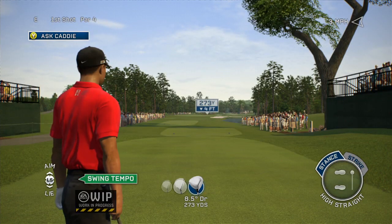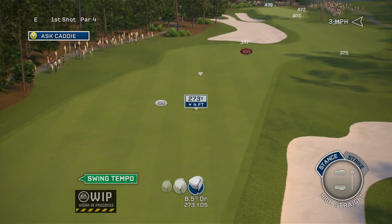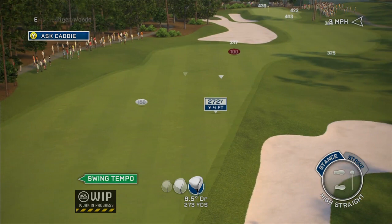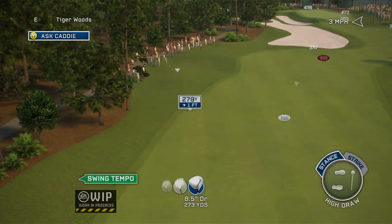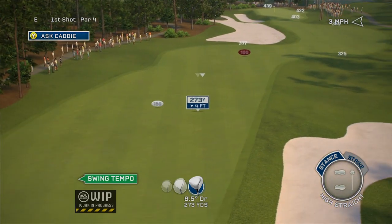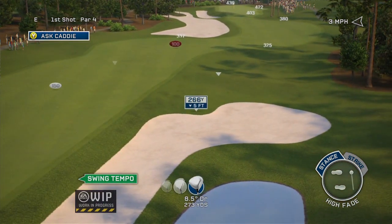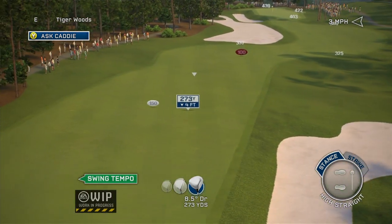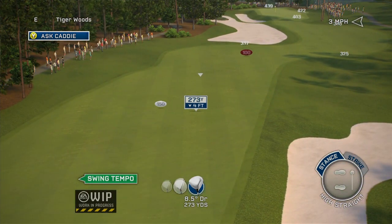The first big change you're going to notice in gameplay is our new shot setup system. This system is going to offer what seems like an endless array of different shots for you to take. I'm going to go out here and aim my shot, and you'll notice the HUD element in the bottom right — it says 'stance.' I can open my stance up to draw the ball, and you'll see the feet moving down there at the bottom. I can also close my stance up to fade the ball, or I can just keep my feet nice and straight and hit a nice straight shot.